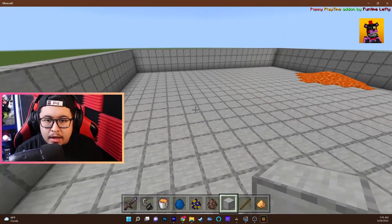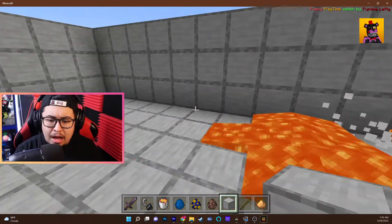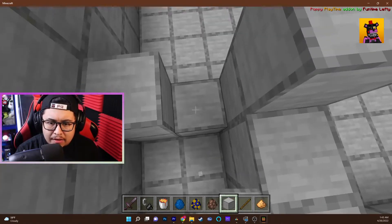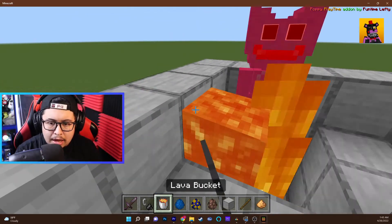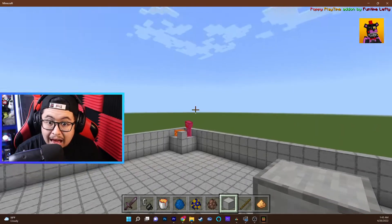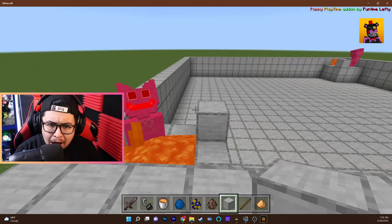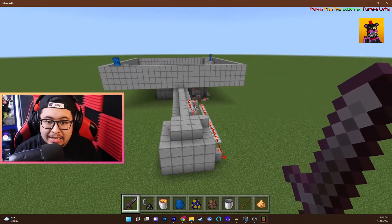He is not dying in the lava! While he's sitting there burning, I'm going to test the other Huggy Wuggy — the one placed first seemed to have died really fast before. Let's put him down and see how fast it takes him to die from lava. That one's literally still alive too. They're both extremely powerful.